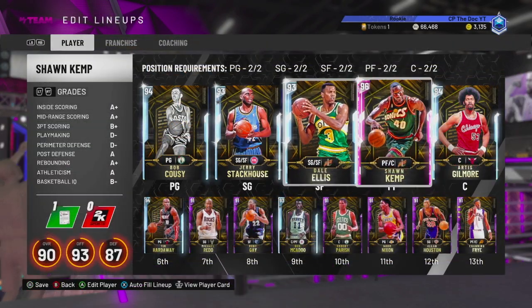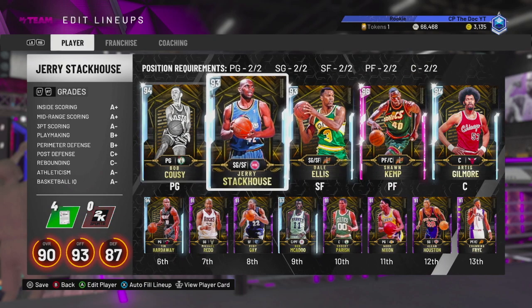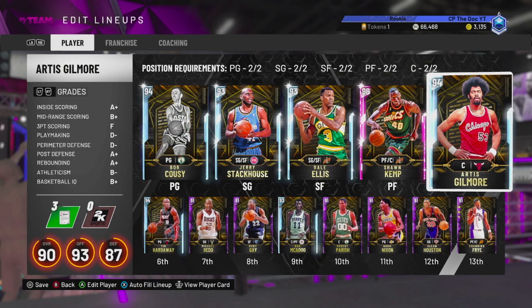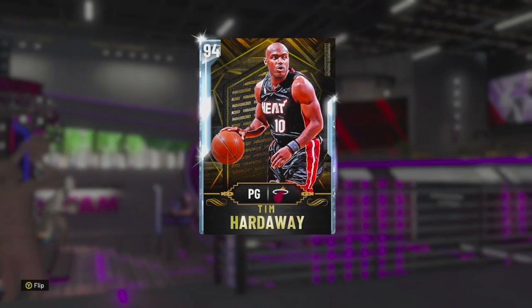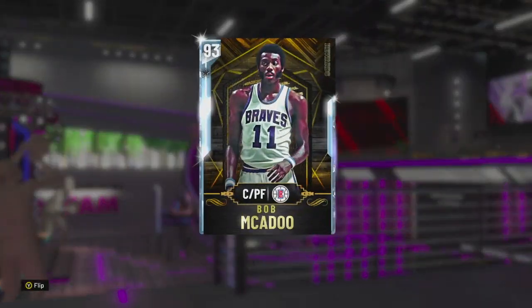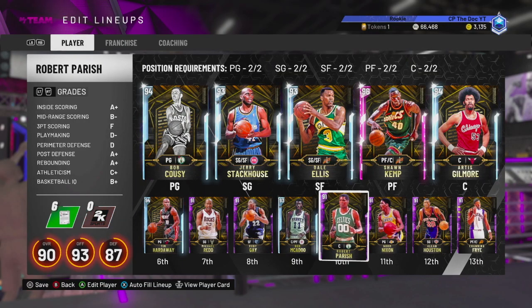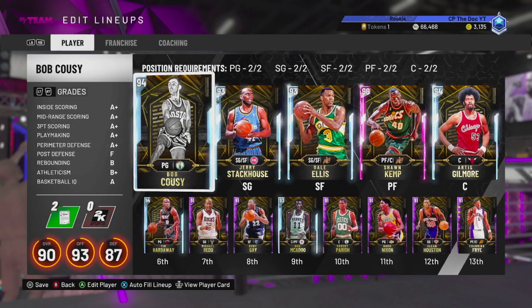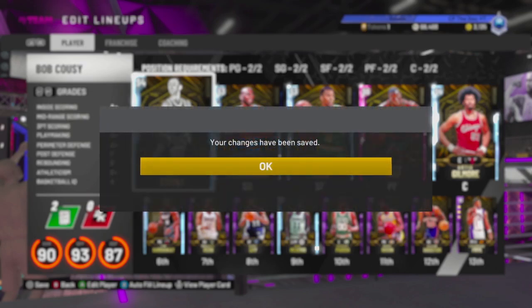Here's what our lineup looks like with Sean Kemp in it, and I gotta say we're looking pretty good. We got Koozie and Stackhouse as the one and the two. Kemp and Gilmore are a pretty good frontcourt tandem. Then we got Tim Hardaway off our bench and Bob McAdoo as our backup big, so we're looking pretty deep. We got diamonds everywhere. Let's take this team online so I can show y'all what Sean Kemp can do.